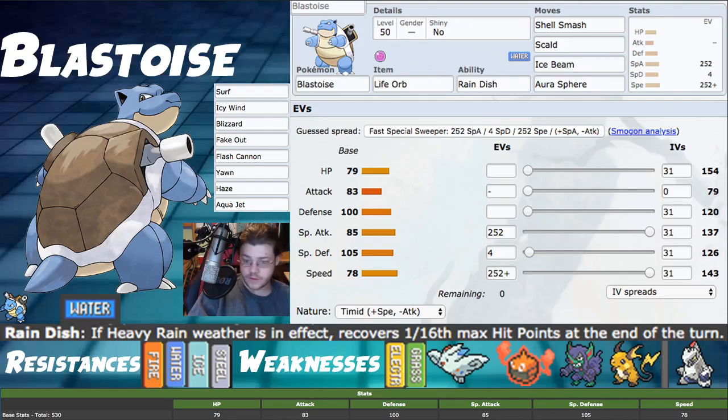Shell Smash is of course the cornerstone move — obviously it's there, it's very powerful. It gives you one stage drop in Defense and Special Defense, then raises Attack, Special Attack, and Speed by two stages, which is huge. This is an absurd move. When you pair it with Togekiss for Follow Me, it's crazy powerful. The main thing that threatens you is Duraludon because it has Stalwart and bypasses Follow Me, but we have damage calcs and I'll explain that matchup in a bit.